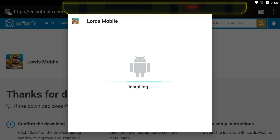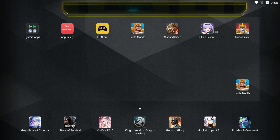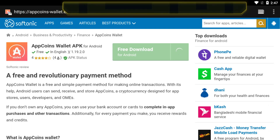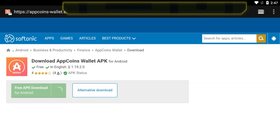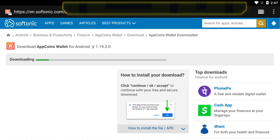It'll download and install as usual. If you're using an emulator, you will basically do the same thing — just follow the links on the emulator. Once you do that, there is one more thing you need to get, and that is AppCoin. With AppCoin, there will also be a link down in the description and in the comment section. You can also download it directly from Soft Tonic's website, and that's the link I'm going to leave down below.